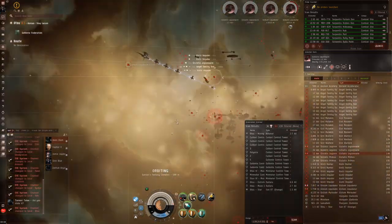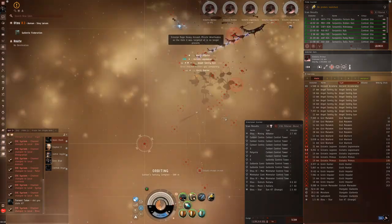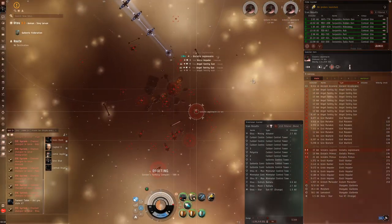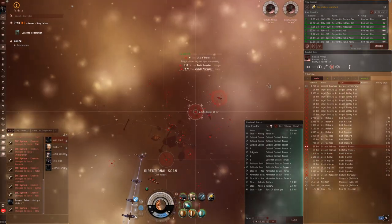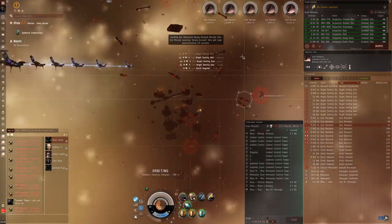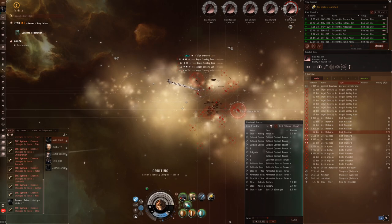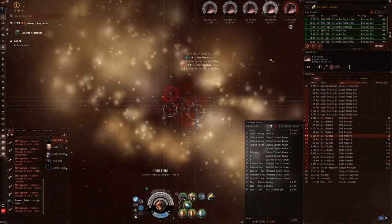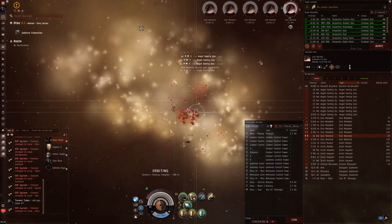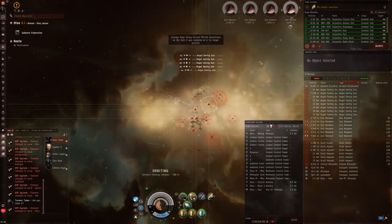Not too much of note in this pocket. There is one structure you'll need to kill. You'll see it in the middle there by the rock formations with the little circle, and that gets you the key to activate the gate. You also need to kill the NPCs and get that key to activate the gate. But if you already have that key from a previous site, you can just activate the gate once you've killed all the NPCs. It's a good thing to keep hold of once you complete these sites.